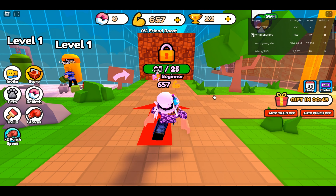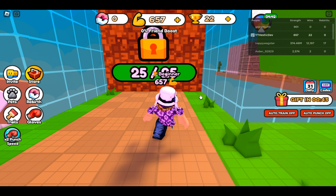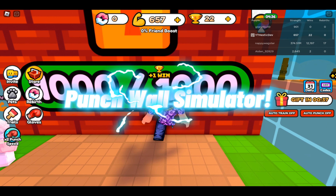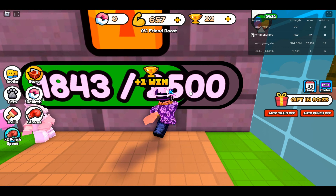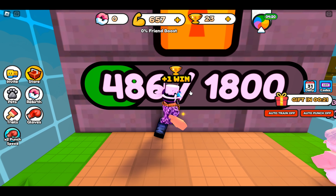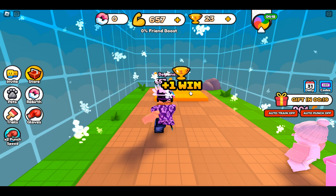Hello and welcome back! Today we're playing Punch Simulator — or Punch Wall Simulator, something like that. Let's go ahead and turn on our auto clicker so we don't have to keep clicking. Basically, the point of this game is to punch walls. Right now it looks like there are almost 50,000 layers in the game as of this recording.